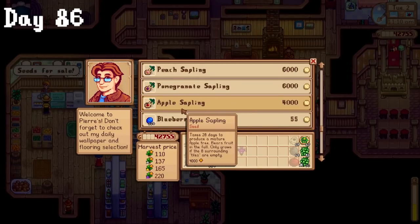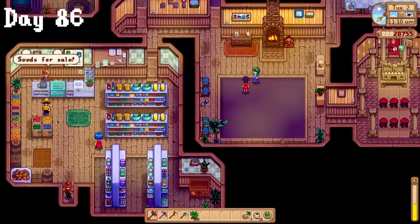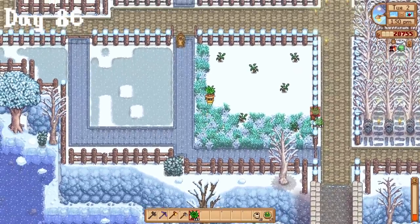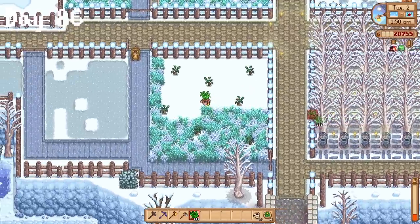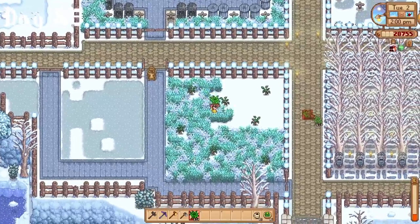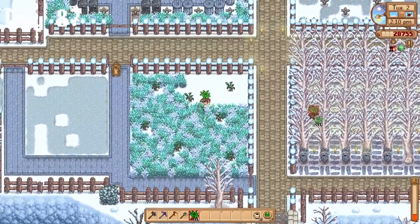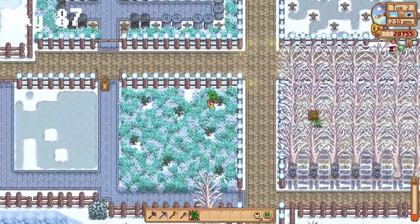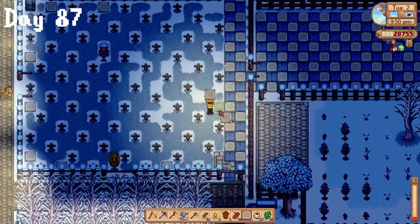On day 86, I wanted to decorate more. I spent a couple thousand dollars on grass and trees to fix up an area that looked kinda empty. I also added a bunch more grass to the chest storage area and it looks so much better. Things were still a little bit dark for my liking, so I went and crafted a bunch of torches and put them everywhere. I was so engrossed in decorating I lost track of time, but made it to bed just before passing out. On day 87, I noticed I had a bunch of batteries left over, so I made a ton of iron lampposts and put them all over the place.